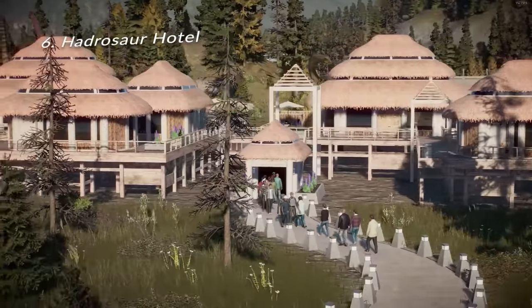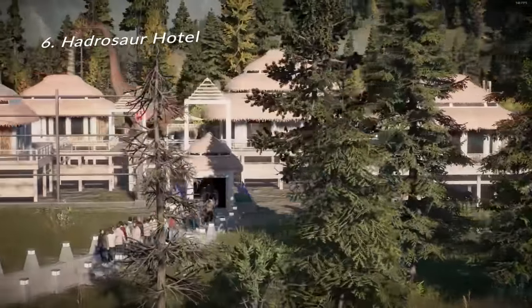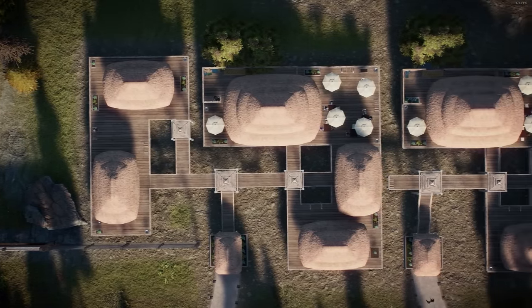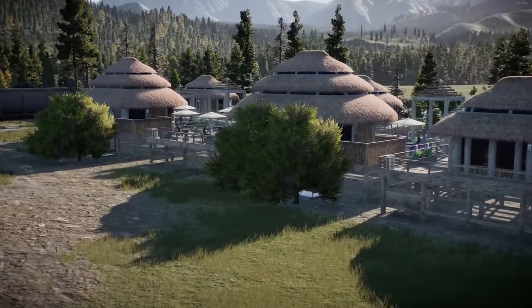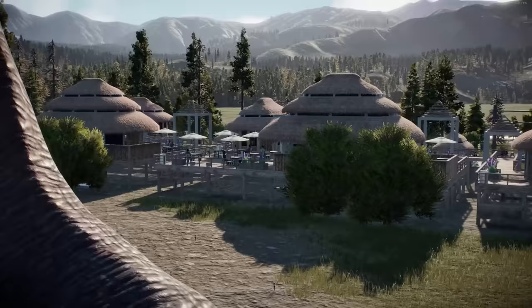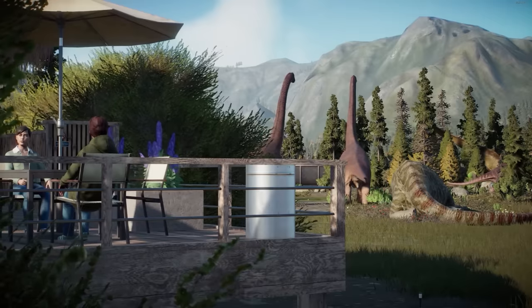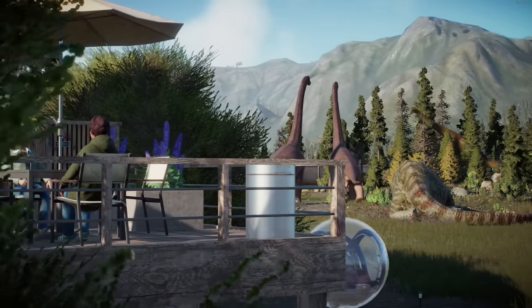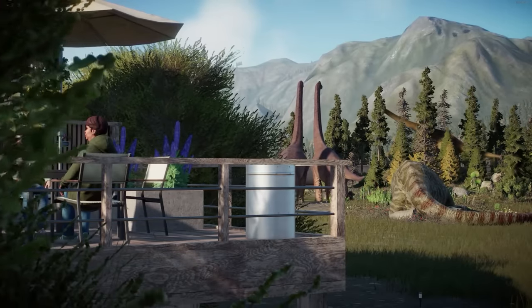Number six is the Hadrosaur Hotel — though any herbivore, including sauropods, works really well. What you do is partly place a Jurassic Park hotel inside a dinosaur habitat, so guests have a view into the habitat from the hotel balcony. You can treat it as an actual hotel where the view is a perk, or stretch your imagination and make it a restaurant or presentation venue where guests go onto the balcony for that hand-feeding giraffe zoo experience — the perfect interactive viewing attraction.